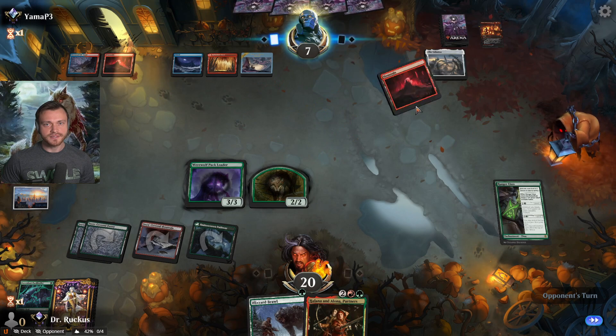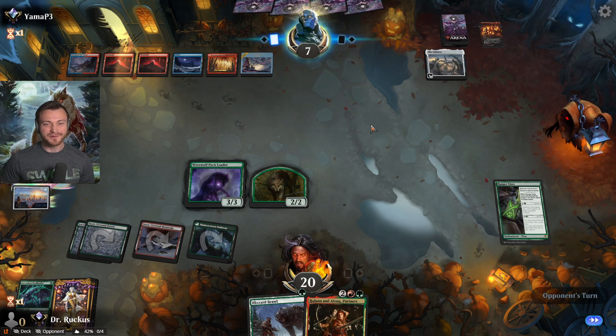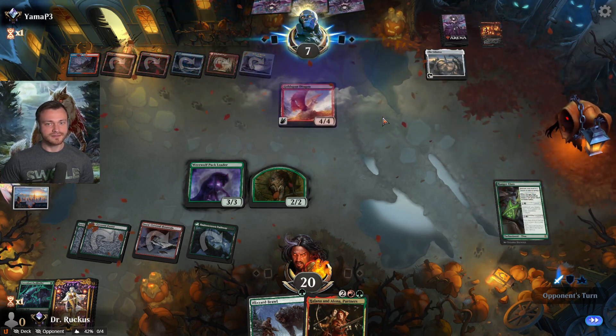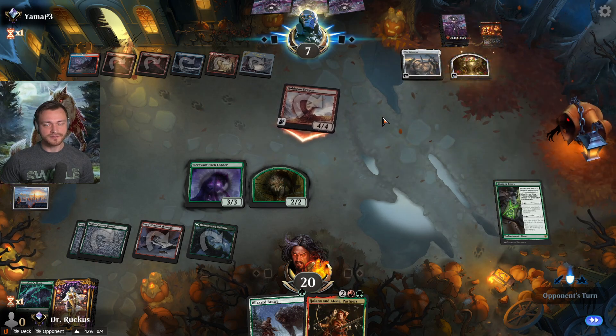Opponent now at six mana — seven. They do nothing and hold up Hullbreaker Horror. That's going to be spooky. Goldspan Dragon — do they attack? They do attack, with four mana open, interesting.